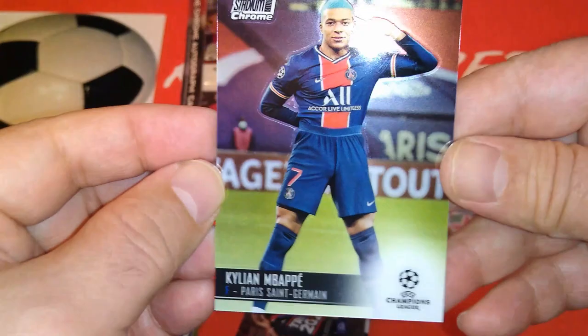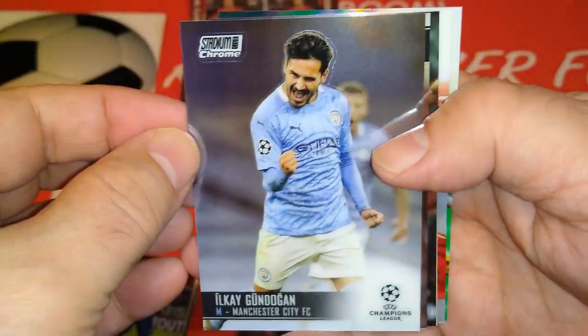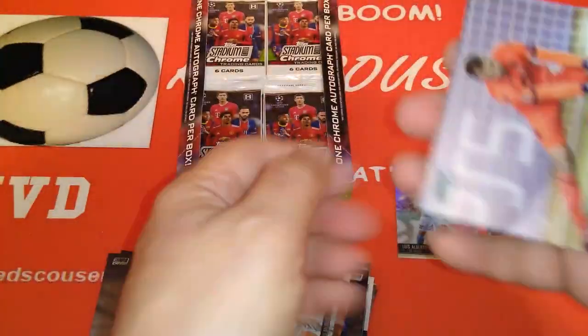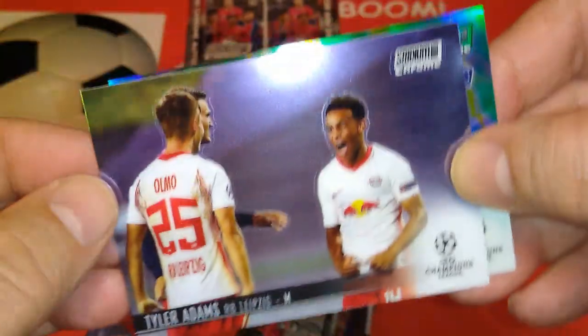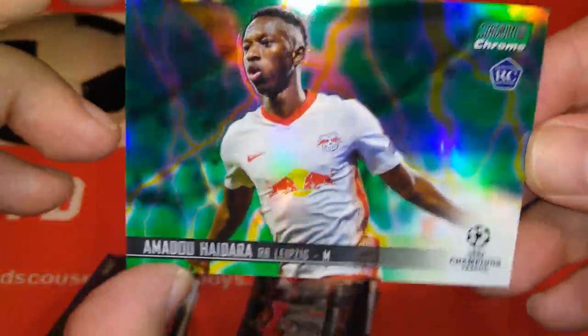Nice Mbappe — that's the Mbappe card. Very nice collection so far, really enjoying this — just action pictures for the players, very nicely done. Gundogan. Here's a nice rookie Pedri — all the Pedri fans out there. Adeymi, Kareem Adeymi for Red Bull Salzburg — very well sought-after young player. Mignolet, Simon Mignolet, ex-Liverpool goalkeeper, now with Brugge — Belgian champions. Tyler Adams, Red Bull Leipzig. And we've got a numbered card — Haidara, very nice and green — 44 out of 75!